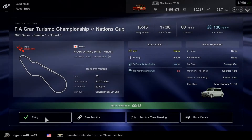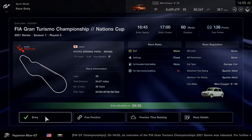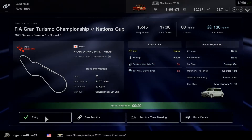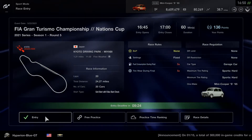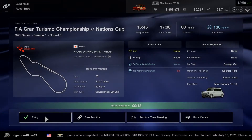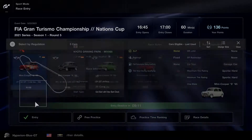We'll be having a grid start with false start check. This track has a slipstream element so we'll need to stay together as a group. It only has five turns here in Miyabe at Kyoto Driving Park. This is the fifth round — the last Saturday race before we move on to Wednesdays when the Manufacturer Series takes over for the next five rounds, starting with round six.